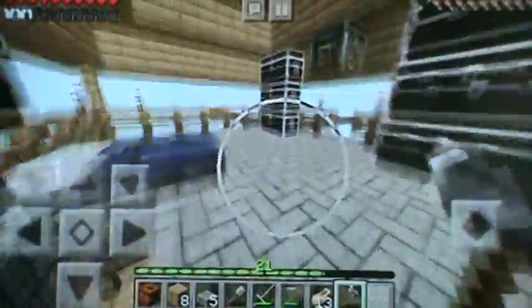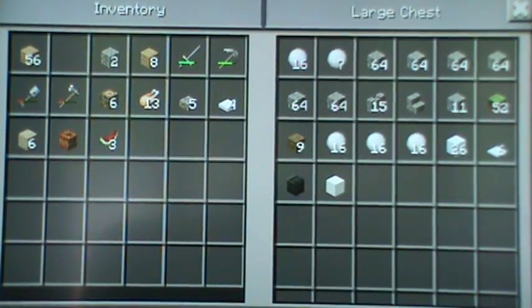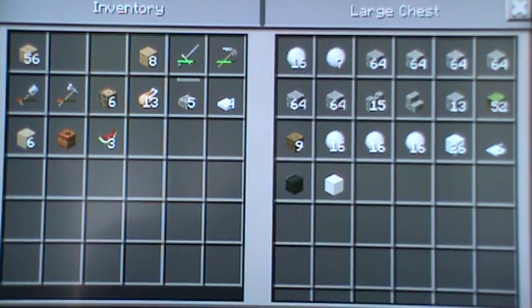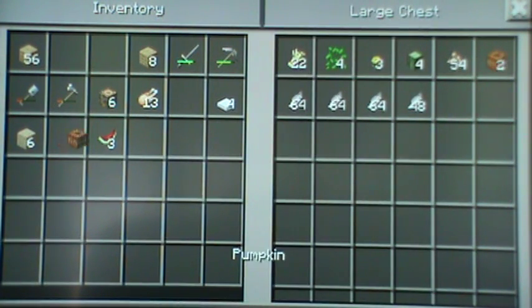Let's go upstairs and put our stuff away real quick. I did reorganize the chests — I don't know if it was like this in the last episode or not. Today we're gonna build some shops for the village. That's what I was thinking. I already have a pumpkin and some cactus here that I'll take down to the area.